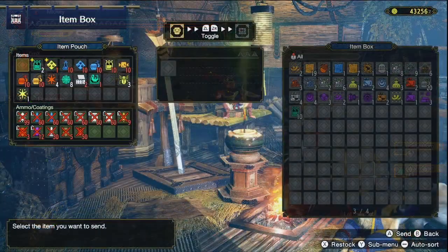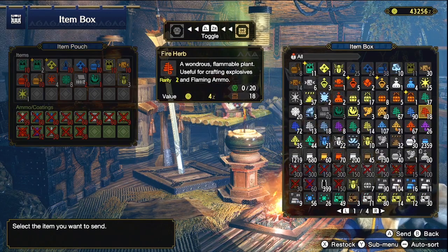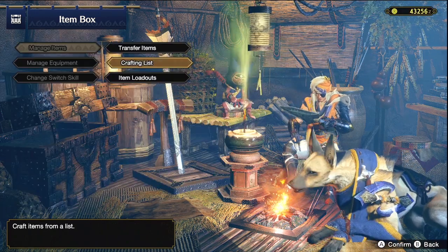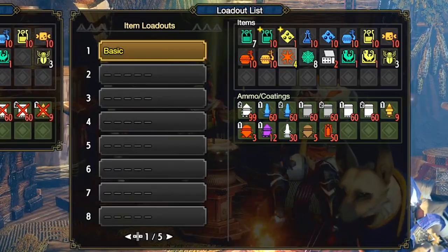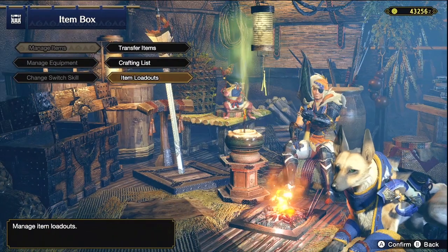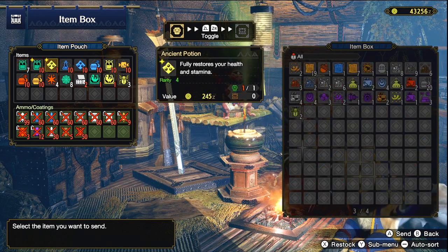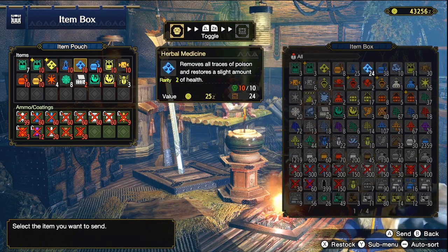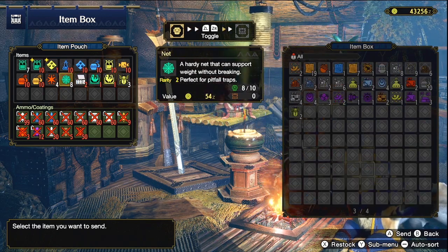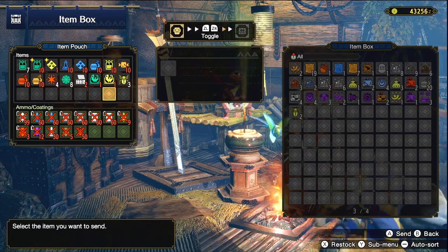Your item box is going to get completely cluttered with all sorts of different items — pelts, mushrooms, all sorts of stuff. Building an item loadout template can help you keep just the essential items you want, instead of always having to hunt and peck for things you want to put into your pouch. These loadouts keep you organized and give you a go-to set of items ready at the start of every hunt.